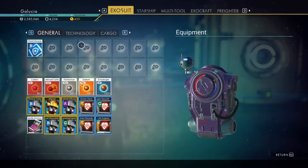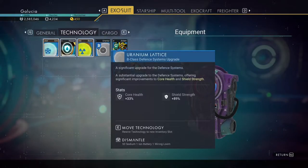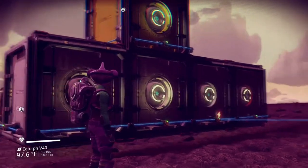I just got a thing. Let's check that out. Shield module — 33% for core health and 89% for shield strength. So hopefully we can see that improvement.